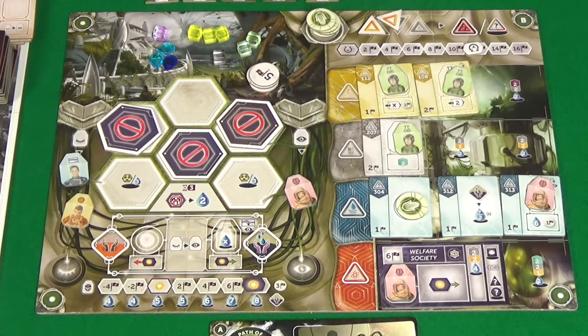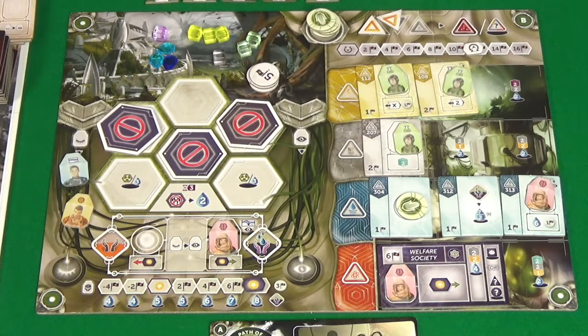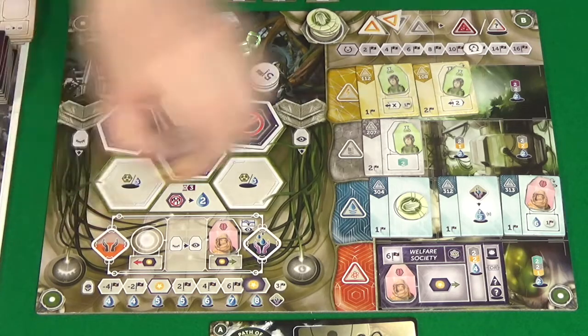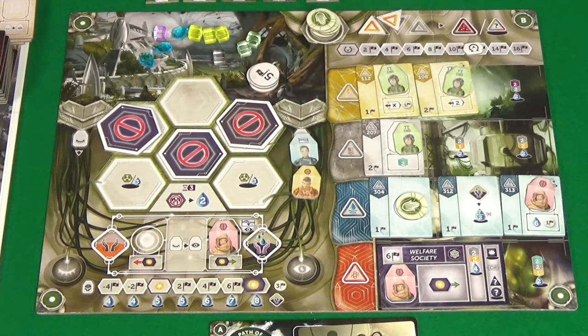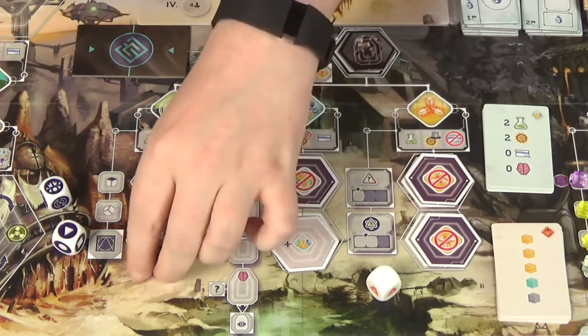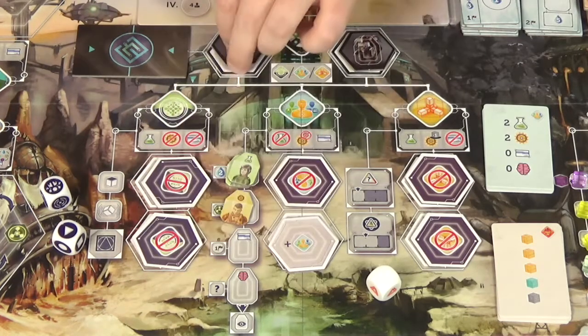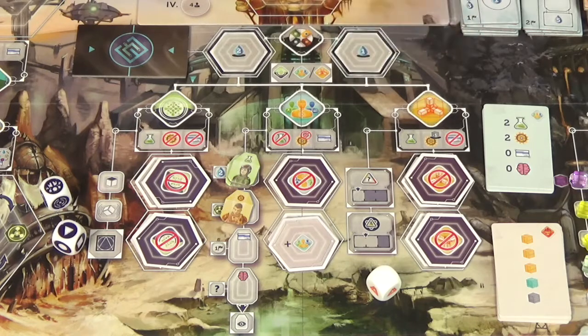So it's still with me — the last thing I can see to do is use this here for four water, getting me these two and three more victory points. Then retrieving workers — we'll flip that one and that one, and these come back two.